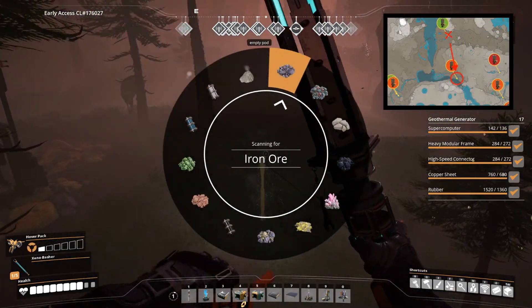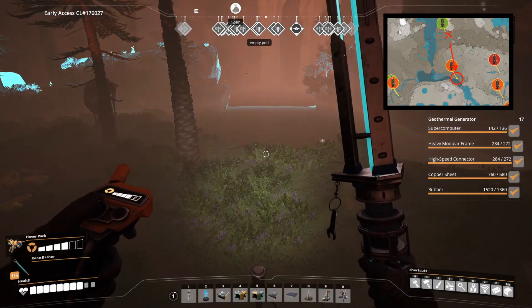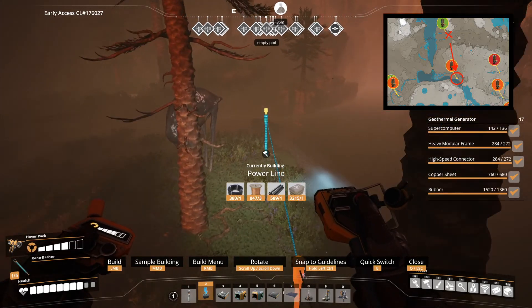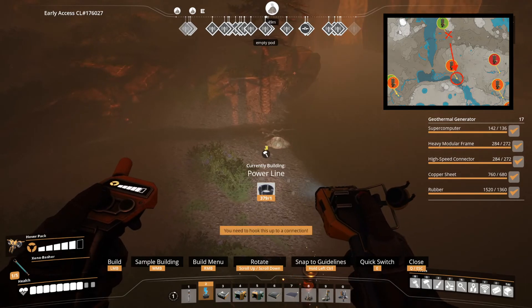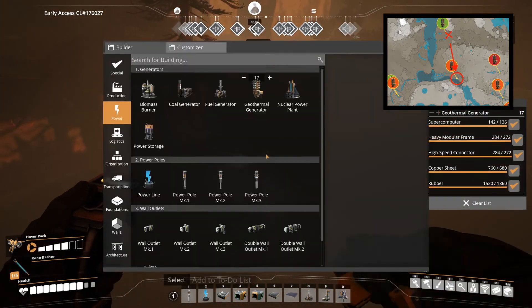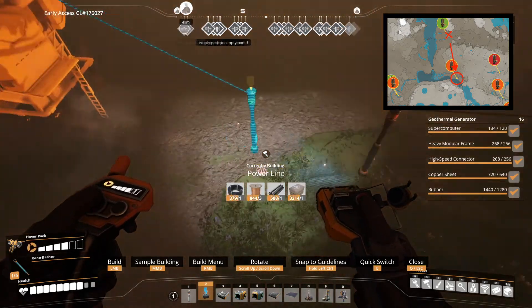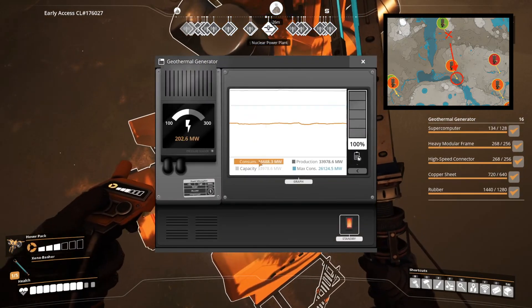The next generator is outside my base but still pretty close, so I can just easily build my hover pole setup there as well. No monster this time either, so let's just build it. And there we go — easy.